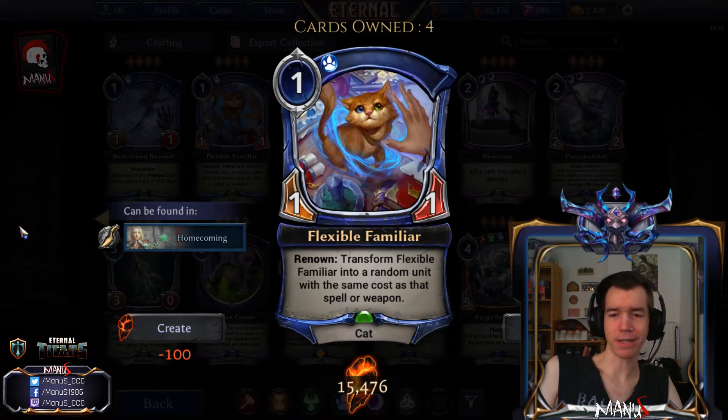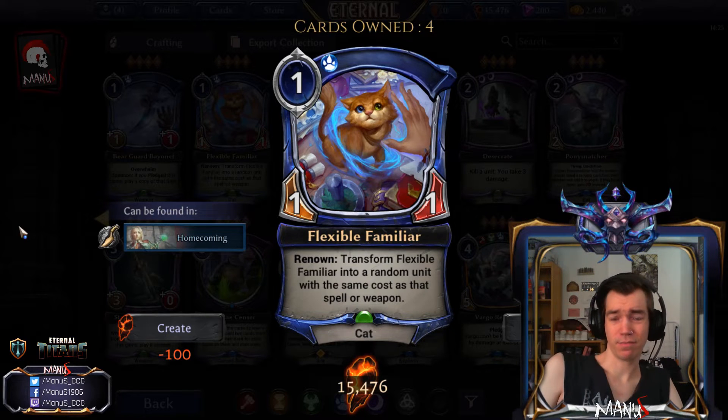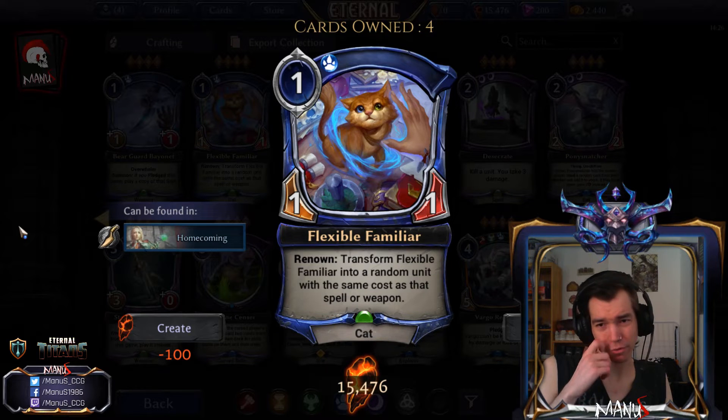Next we have Flexible Familiar — a one-power one-one with Renown that transforms into a random unit with the same cost as the spell or weapon put on it. The card is kind of mathy; you basically get a random unit with a delay, and you obviously want to use at least a two-cost weapon or spell on this.